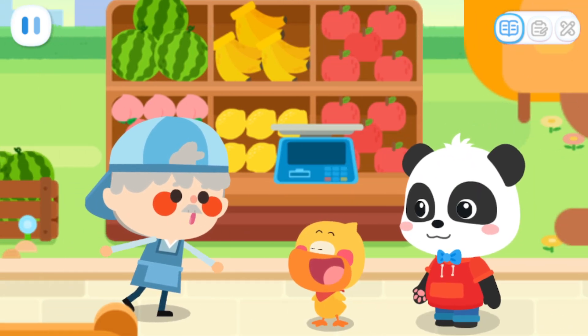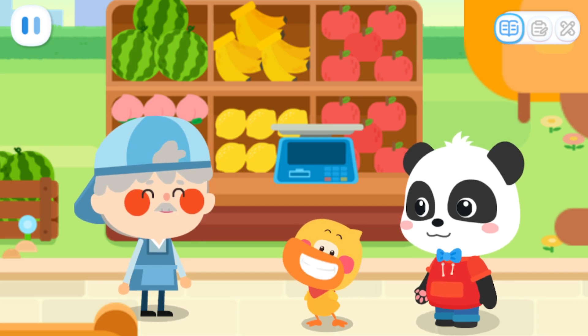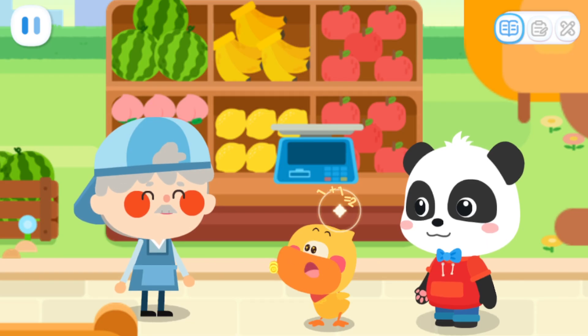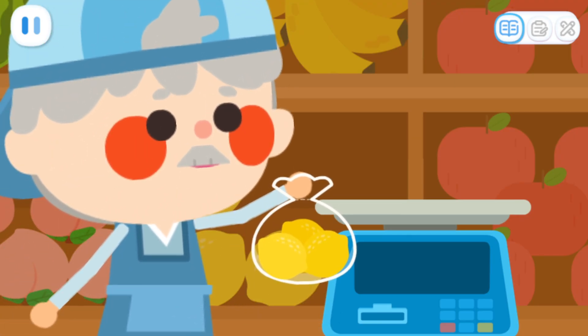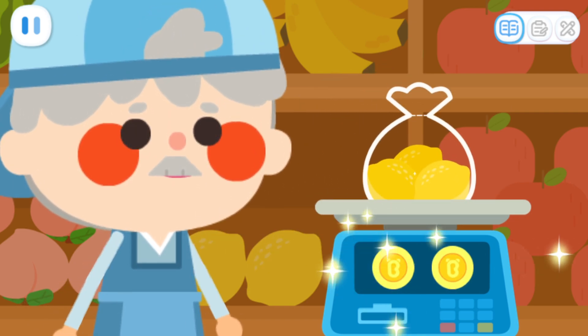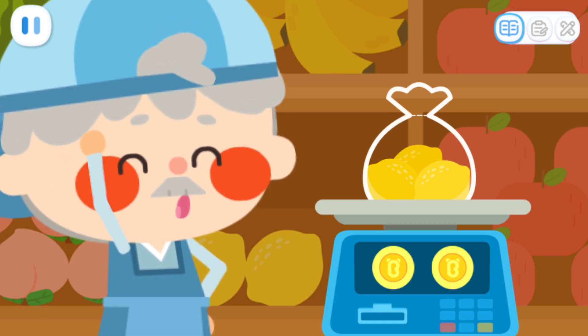Step right up and take a look at these fresh fruit! Hi! My mom gave me two coins. What can I buy with them? These lemons are very fresh! Let's weigh them! You can buy three lemons for two coins!